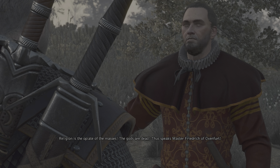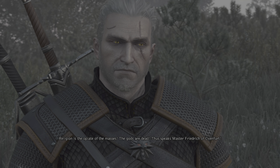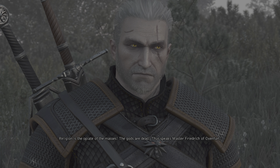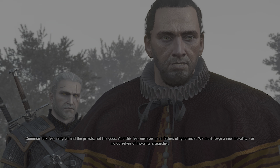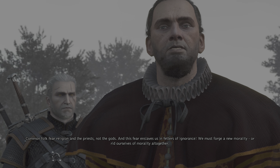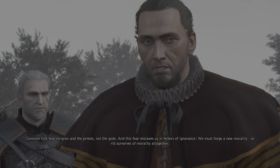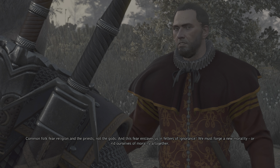Religion is the opiate of the masses. The gods are dead. Thus speaks Master Friedrich of Oxenfurt. Common folk fear religion and the priests, not the gods, and this fear enslaves us in fetters of ignorance. We must forge a new morality, or rid ourselves of morality altogether.